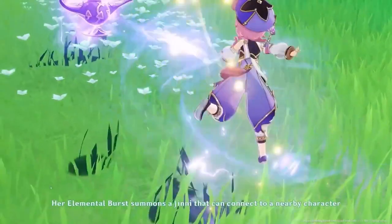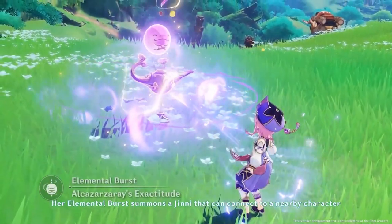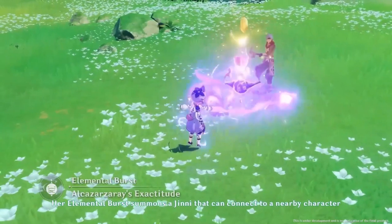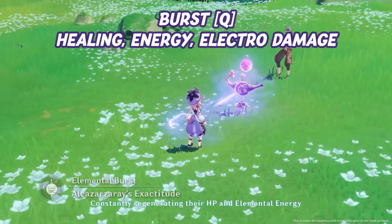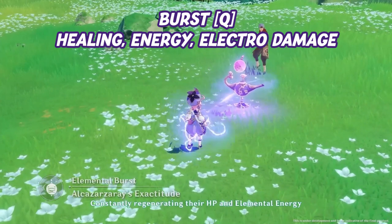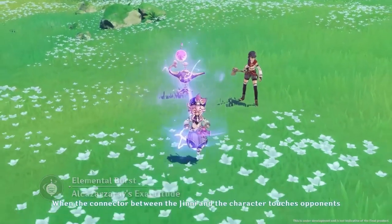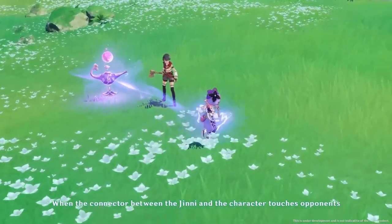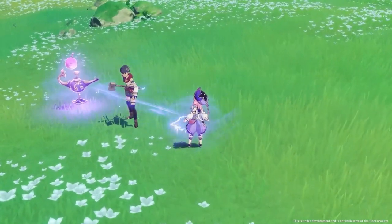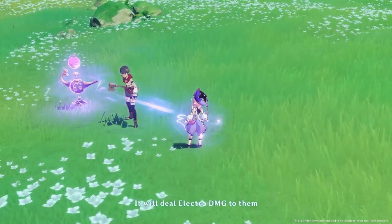Dori's burst is called Alcazar's Exactitude. Dori summons a genie within a lamp to provide aid. This burst places down a lamp that creates a connector with Dori, which periodically provides both health and energy to your on-field character. On top of that, enemies may pass through the connector and take electro damage. This is Dori's main ability and reason to bring her onto your team, providing consistent healing and energy for your on-field characters, while also applying electro and dealing a small amount of damage.